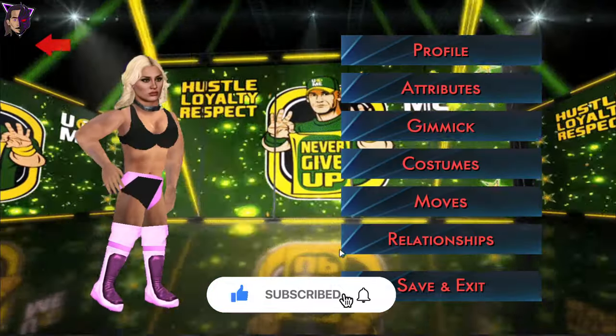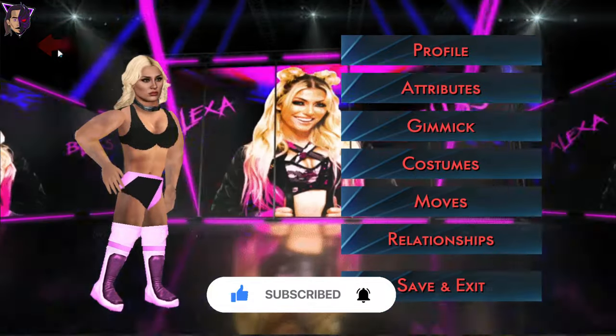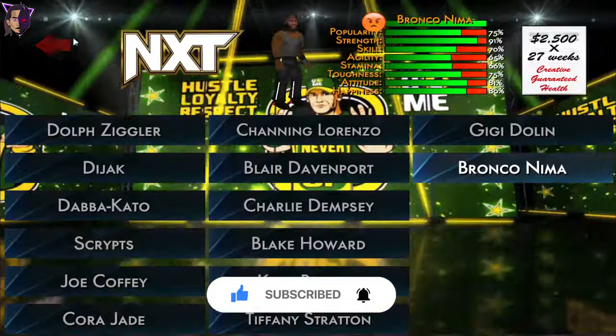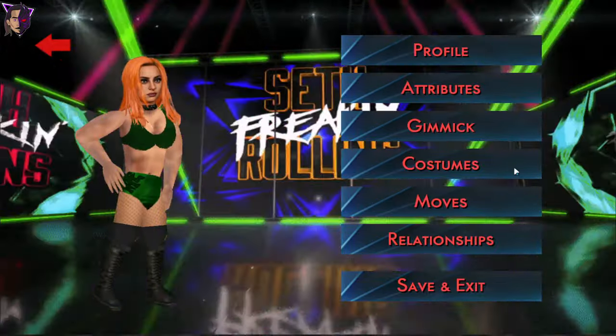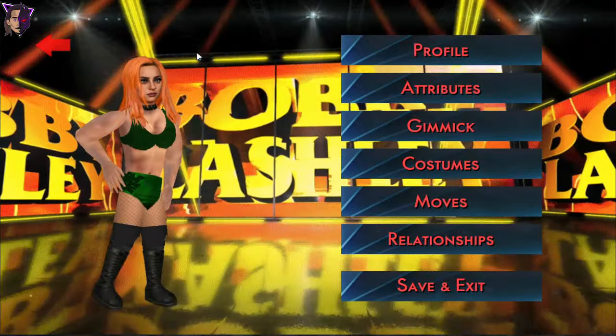And here is Tiffany Stradd en — she looks perfect. And here is Bronco Nima. And ending with GG Dolan. So that's all for the NXT roster.